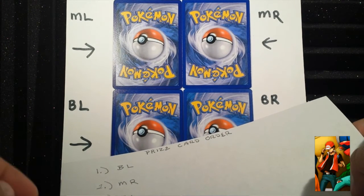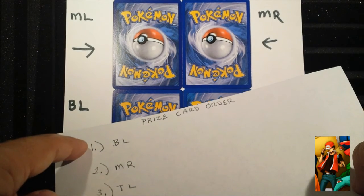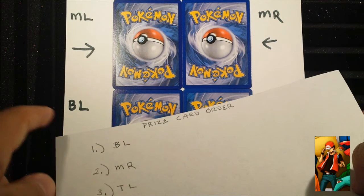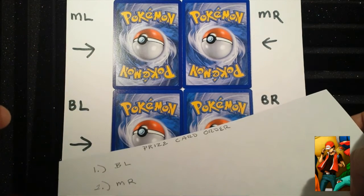So say you're third place — we'd still go to your first pick, say bottom left. If someone picked it already, then we'd move down your list. If it's still available, it's yours.